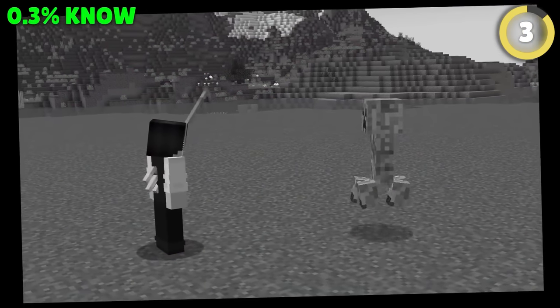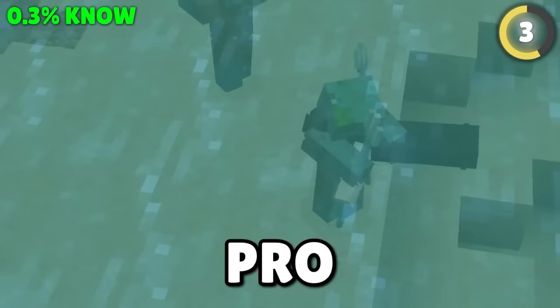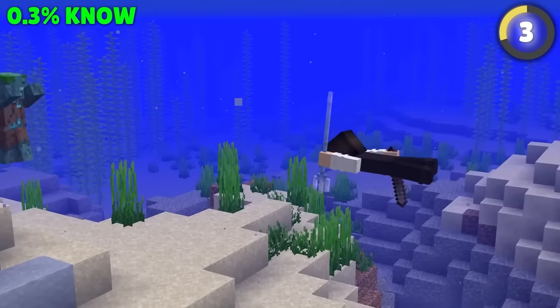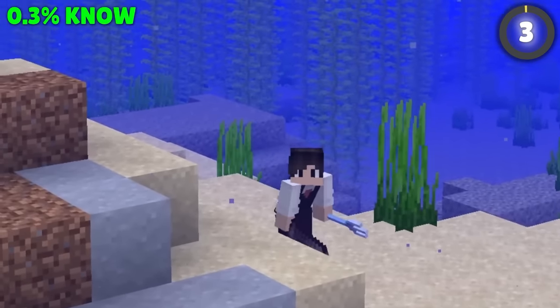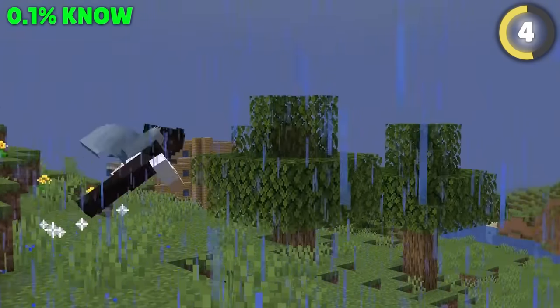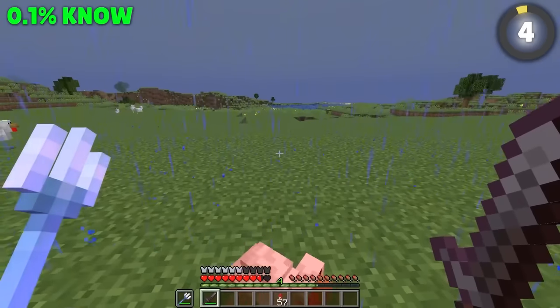We all know the trident is the most useless weapon in the entire game, but they actually have a secret use only pro players know. If you charge up a Riptide trident underwater with a sword in your hand, you'll turn into a supercharged torpedo that can kill almost any sea creature. And if you've got an elytra, try taking to the skies while it's raining and using the same trick to literally become a missile that destroys any mobs above ground too.